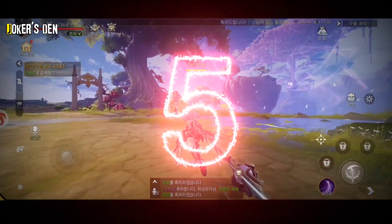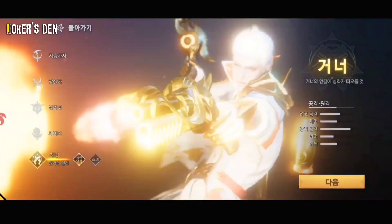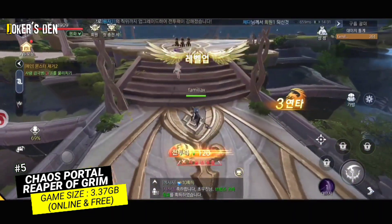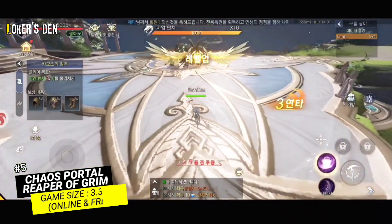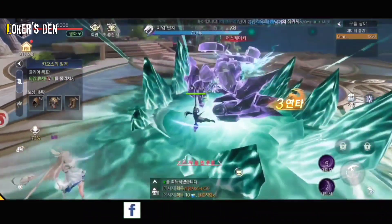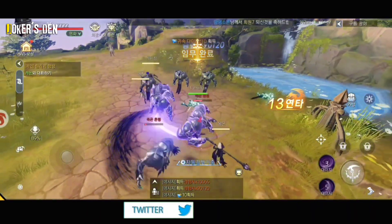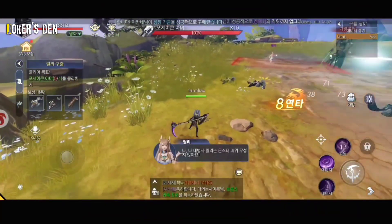At number 5: Chaos Portal Reaper of Grim. It's a western fantasy MMORPG where players can customize their character with sharp graphics. The game features 5 classes of protagonists in a world where chaos prevails and monsters are rampant. With a variety of daily quests, dungeons, and endless events that promise great relaxation. The game also has an auto battle system — though the developer claims it helps you quickly complete tasks more conveniently. The game is suitable for players who love MMORPGs, although leveling up is quite fast. Note: the game is currently out only in Korea.